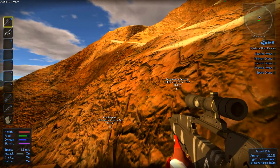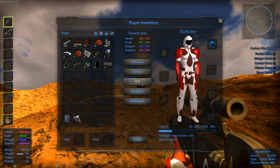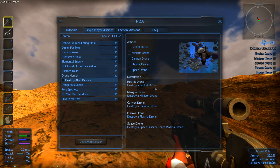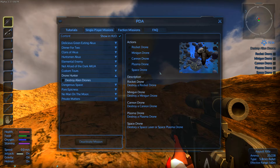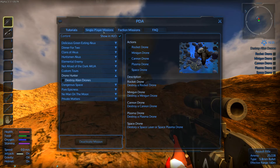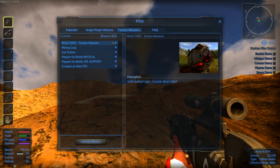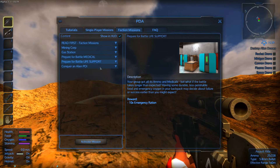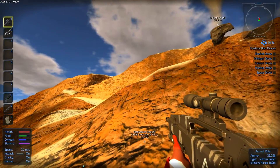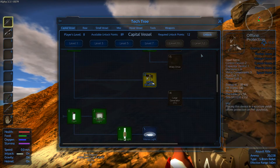Wait, didn't it count that we destroyed the drone? Destroy alien drones — yeah I destroyed the rocket drone. What, did that not count? Let's look — yeah it didn't count. I just destroyed the rocket drone! Huh — is it in space? No, it can be in space. Oh, maybe these missions are meant for a different area. I mean there are faction missions. I don't know how the game works in multiplayer — maybe the missions are broken.